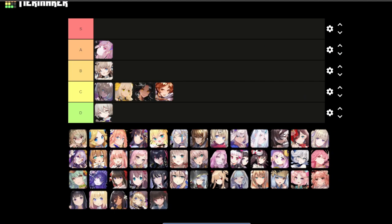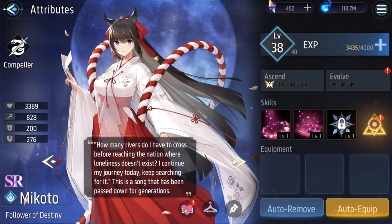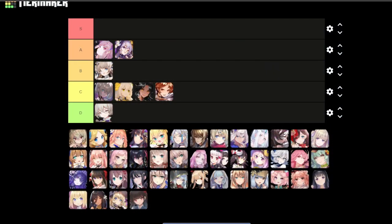Next is Mikoto. I like the robe and the little designs — I don't know who she is, but I do like her character design. I would say B tier.